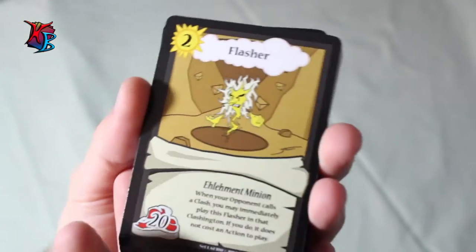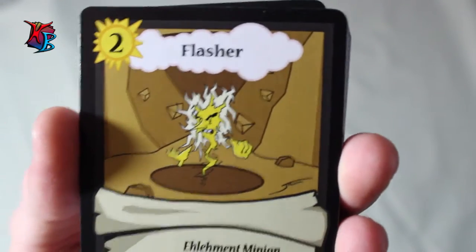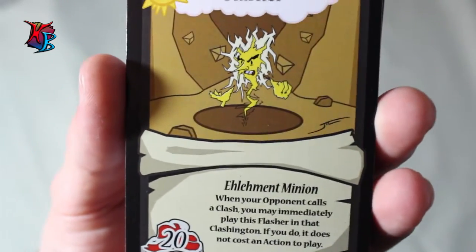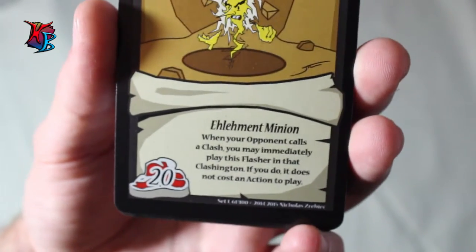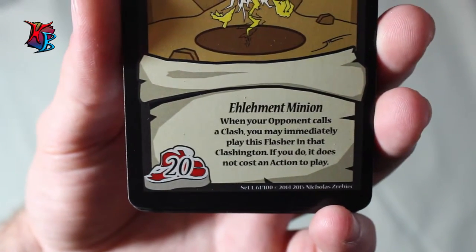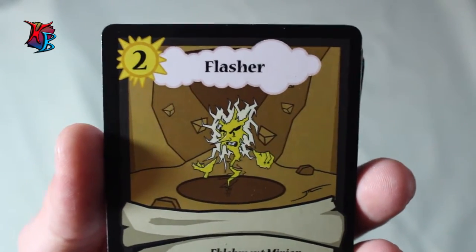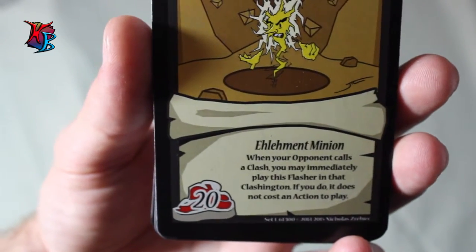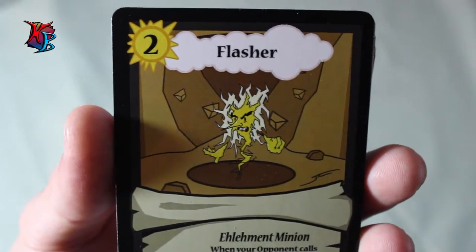Starting things off, we have the Flasher, which is a level 2 element minion with only 20 buffiness. This guy is kind of the opposite of the deck's strategy. Initially drawn by our friend James — thank you, James. The effect of this card is: when your opponent calls a clash, you may immediately play this Flasher in that Clashington; if you do, it does not cost an action to play. This card is one of the few balancing cards that makes the deck more versatile.